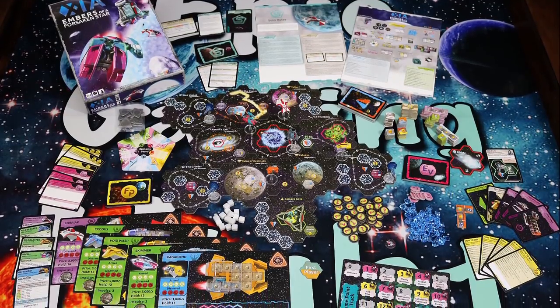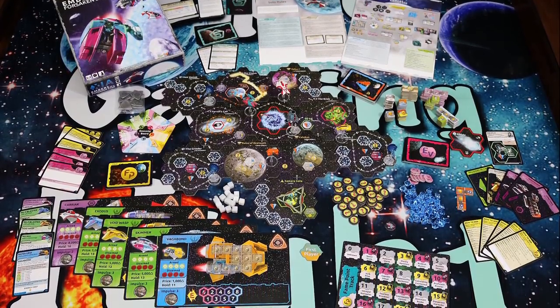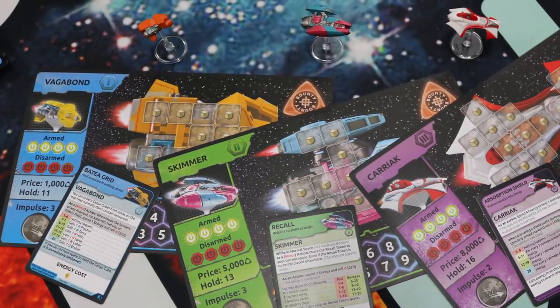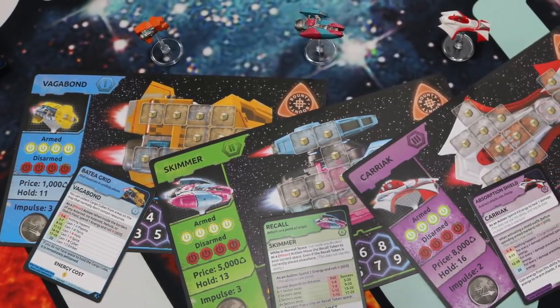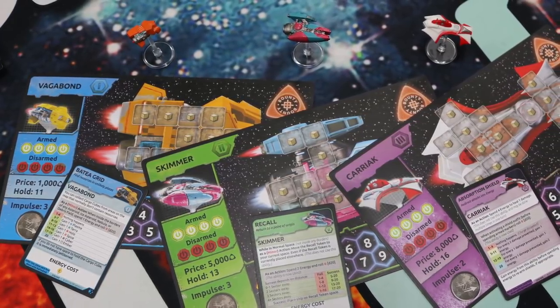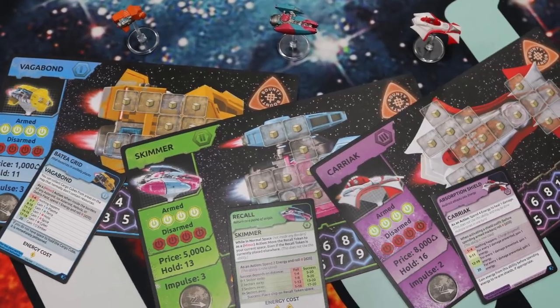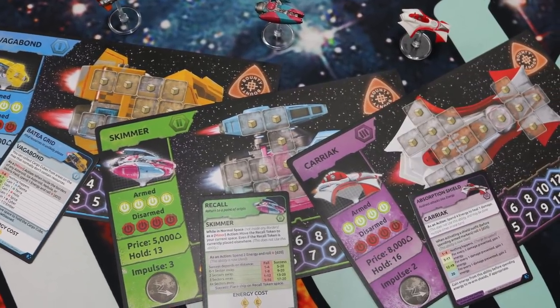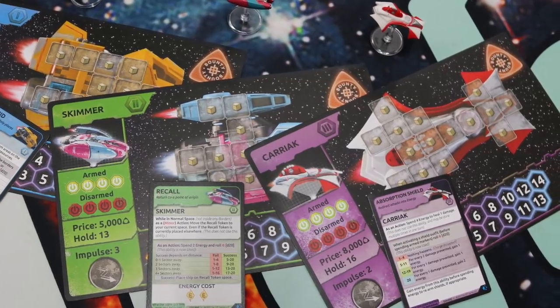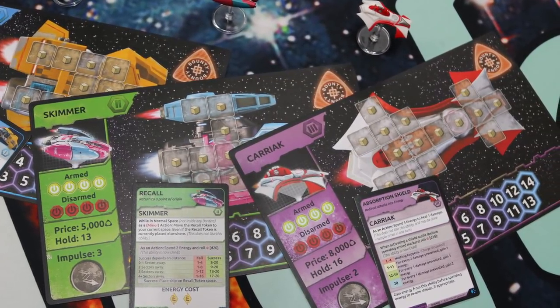Xayah Embers of a Forsaken Star adds tons of new elements to the Xayah sandbox. The first is there are three new ships. The Tier 1 ship allows you to gather resources when you're in asteroids — you can get a random resource as you fly through. The second tier ship allows you to teleport back to a recall token that you place on the board. The third ship allows you to convert damage into energy.